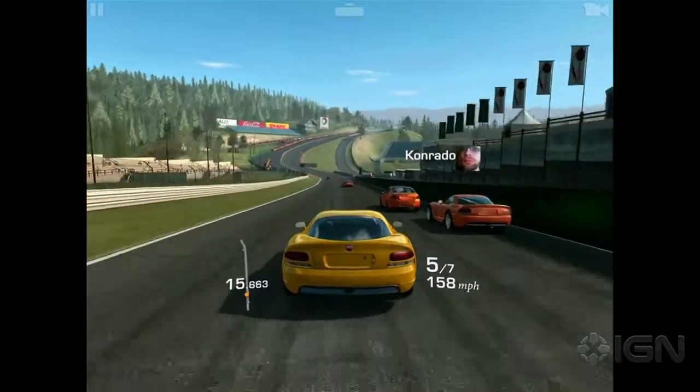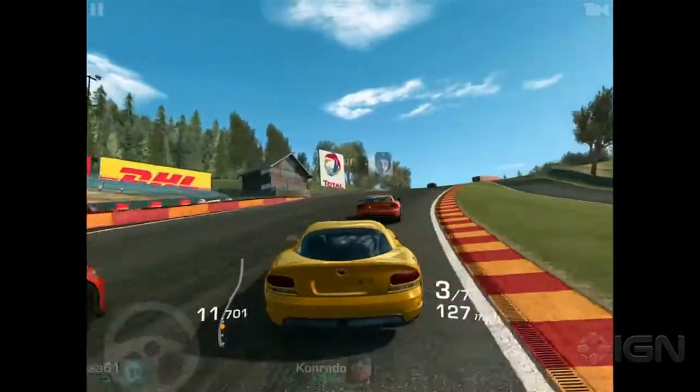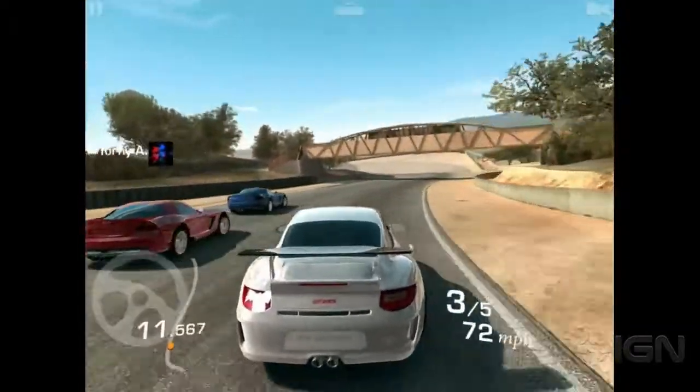All of Real Racing 3's tracks are based on real-world locations, and the attention to detail really pays off. There's no substitute for flying down Laguna Seca's straightaway before mashing the brake to barrel through its famed corkscrew turn.